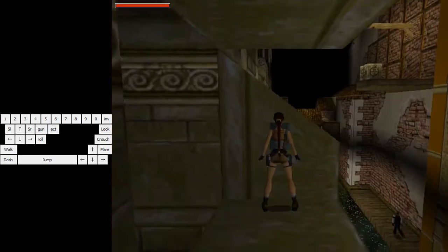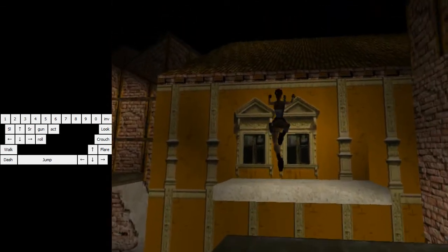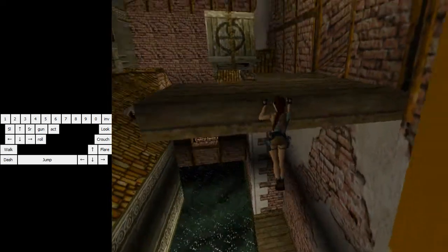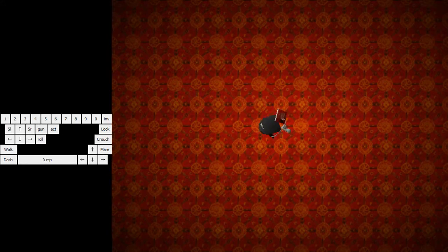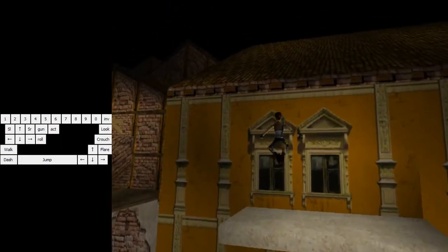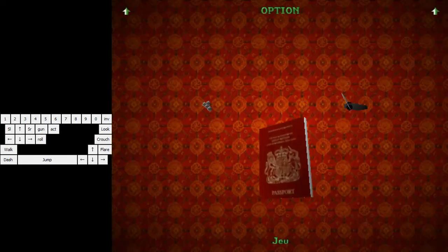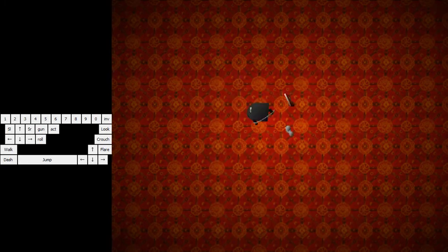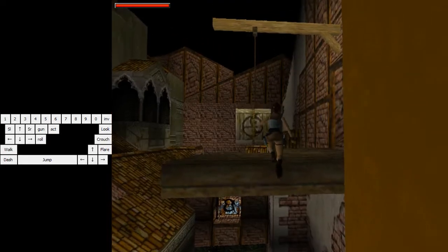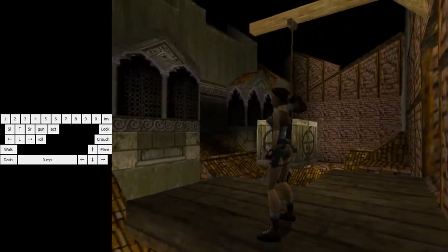That sequence looks pretty easy but you can fail it easily. If you're not sure about your sequences — especially this jump because it can fail easily — you can just play safe and stop at the edge, step back and do the jump. You want to grab at the right of the ledge here because we're gonna jump there. Don't climb here because if you do you will have to step back and do the running jump again.